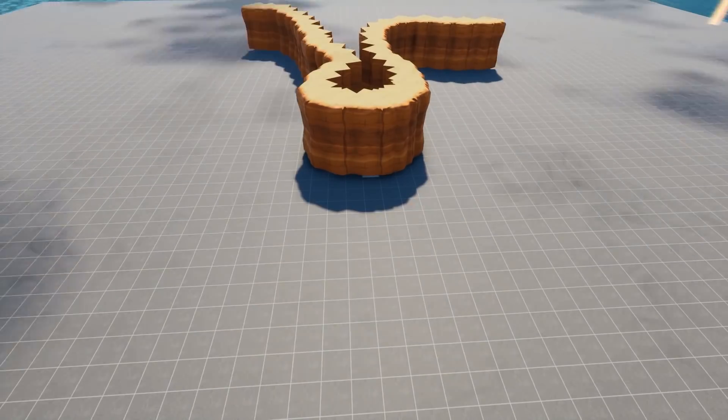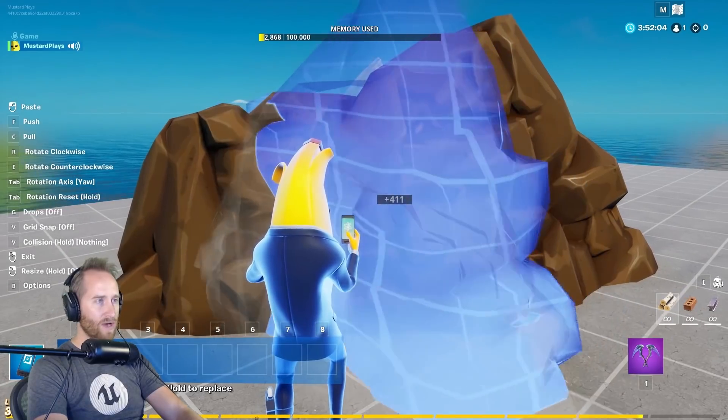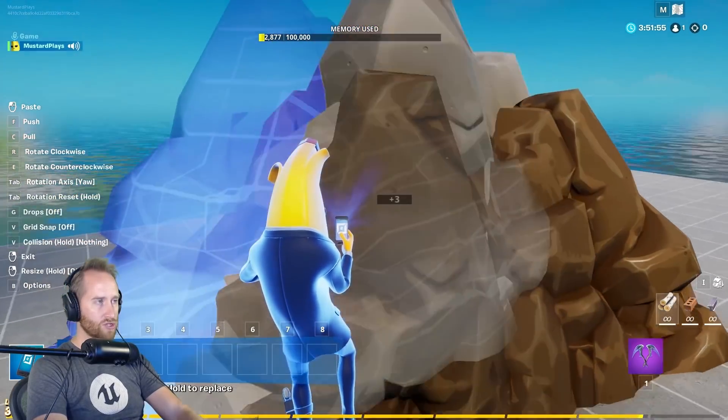And finally, number 10 — a terrain editor. There's a lot you can do with the current tools in Fortnite Creative, but having a true terrain editor would really be amazing for making your maps look beautiful — a whole other level of beauty. This isn't all that Creative Mode could do to reach the next level, but if all 10 of these things were implemented, we'd be making all sorts of crazy things. Let me know in the comments what you want to see added to Creative Mode, and hopefully we see some of this stuff in the next few years.